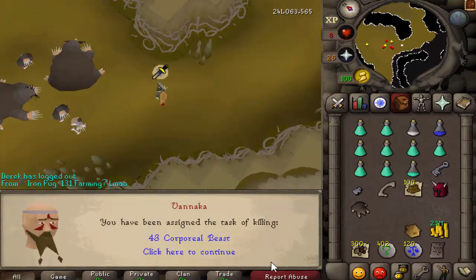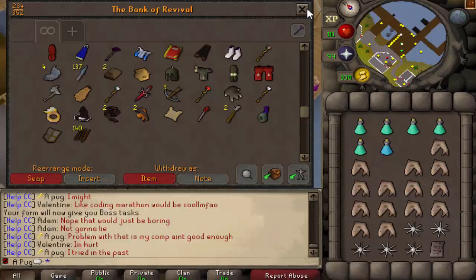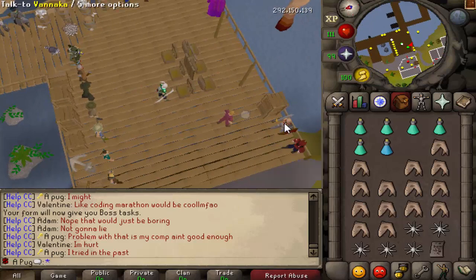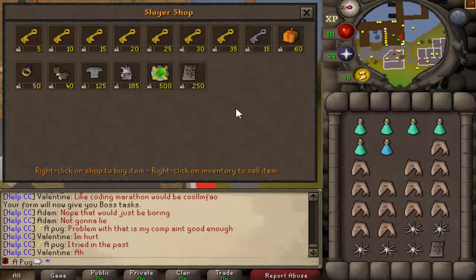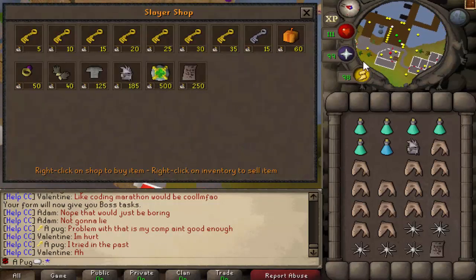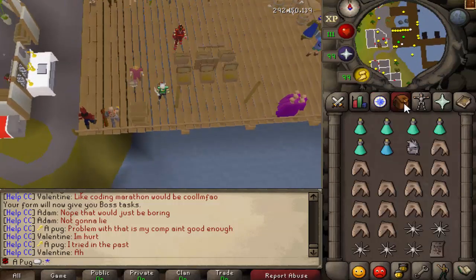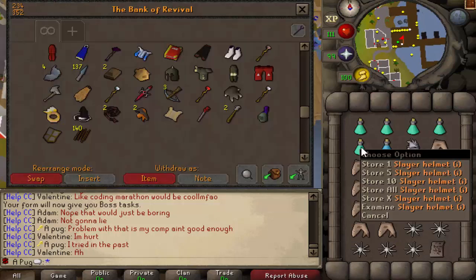I'm probably just going to figure out what I want to do next - something probably easy. Let's buy ourselves a Slayer Helm. I'm a little sick right now, so the next couple of clips will be with this voice. There's our Slayer Helm.